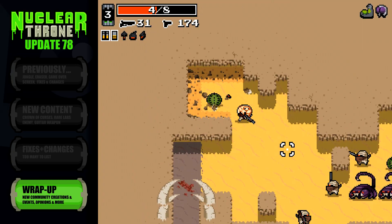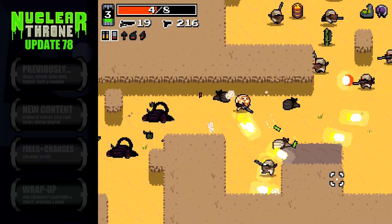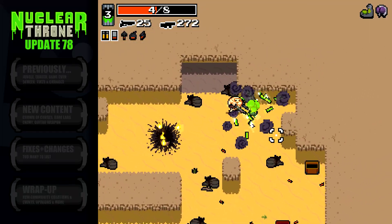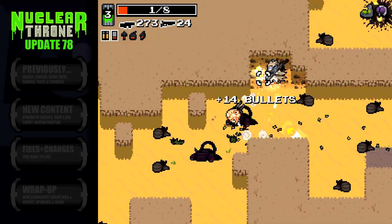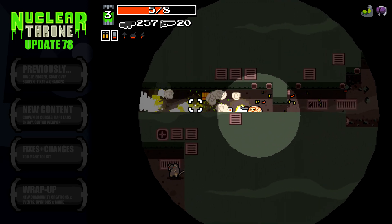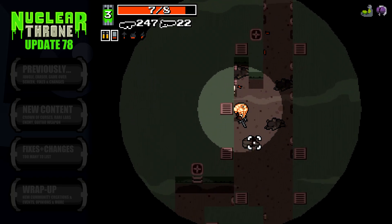And that'll do it for update number 78. If you haven't already purchased Nuclear Throne and want to learn more about it, be sure to check out NuclearThrone.com. You can also subscribe to Vlambeer's Twitch channel where they livestream the development of this game every Tuesday and Thursday. Subscribing gives you access to Nuclear Throne emoticons to use on Twitch.tv, as well as a Steam copy of the game. We here at Tengu Drop cover the latest Nuclear Throne update every weekend, and we also do a playthrough every Thursday called Nuclear Throne Roulette. As always, I'm interested to hear your thoughts on the latest additions and changes — how do you feel about update number 78 in general? Be sure to leave your thoughts in the comment section below.